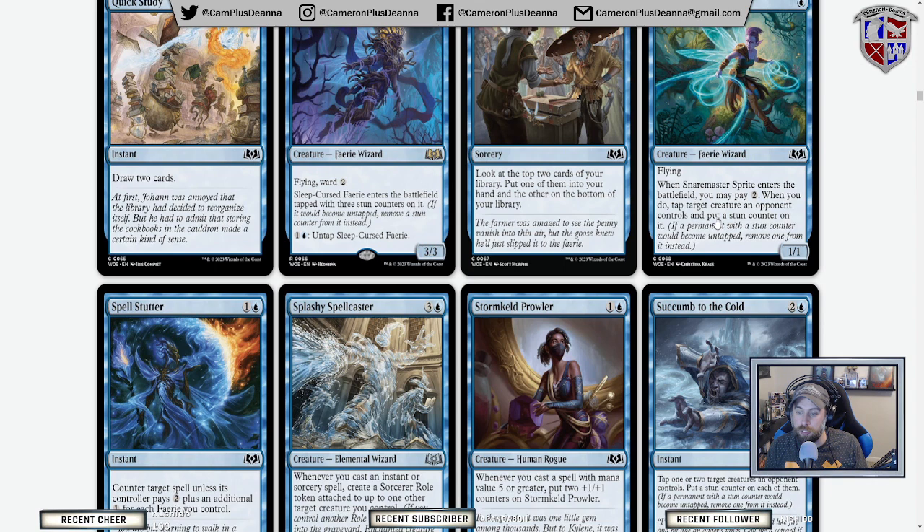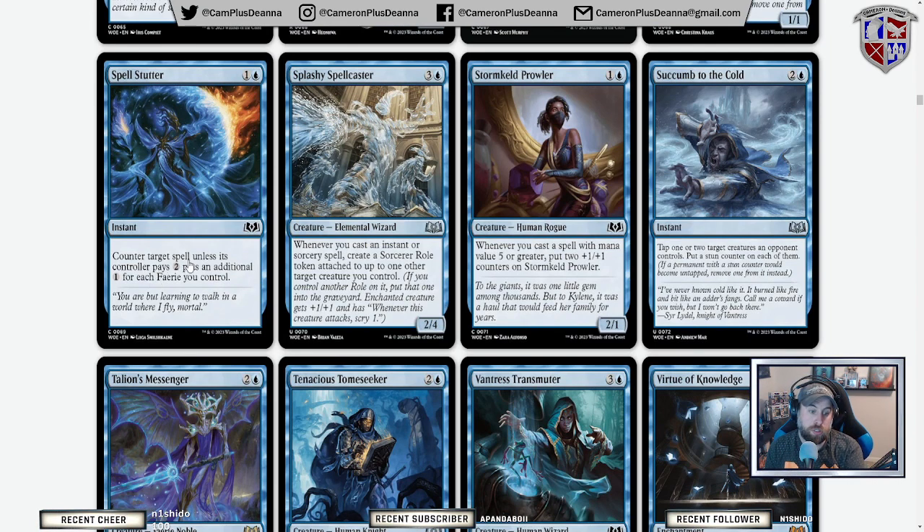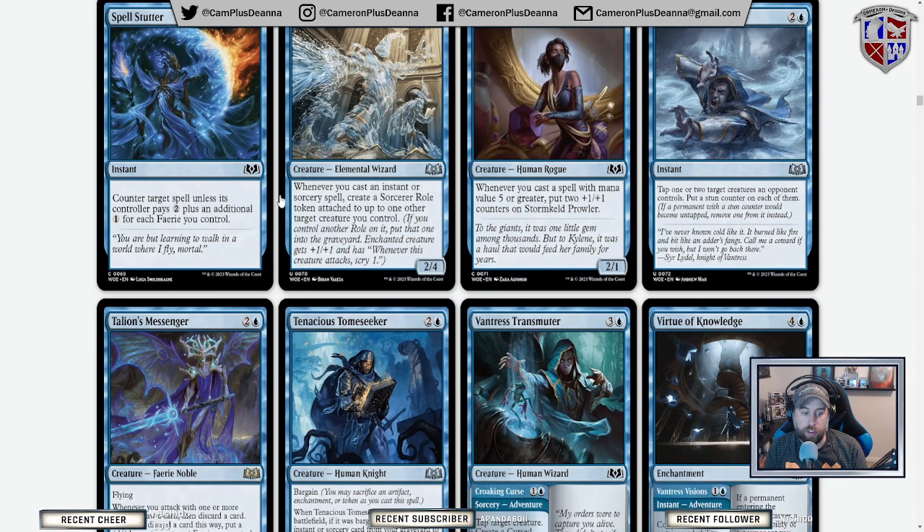Snare Master Sprite: when it enters, pay two to tap a creature and put a stun counter on it. Counter target spell unless its controller pays two plus an additional one for each fairy you control — one of the Commander decks is fairies, so if it doesn't come with Spell Stutter Sprite, shout out to Spell Stutter Sprite. Seems really cool and really good in limited, especially if you're getting a lot of fairies.